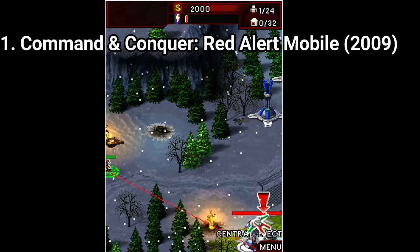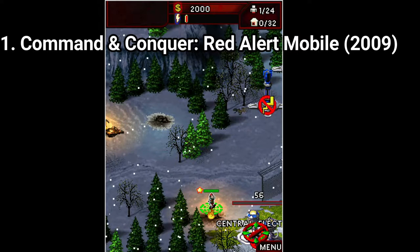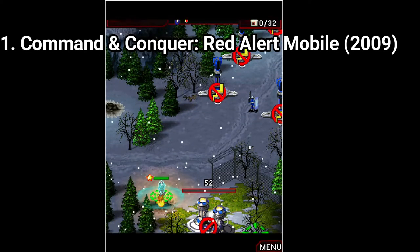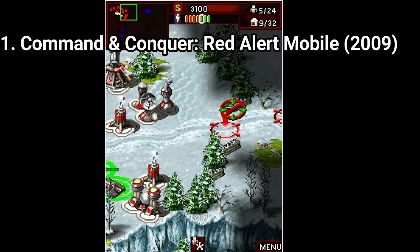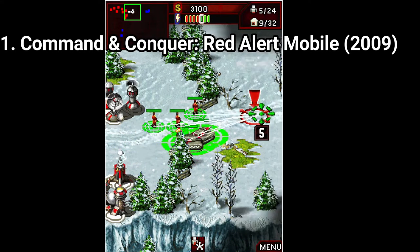Red Alert is one of the best strategy games I've played on Java, and the developers did a great job on this one. Instead of trying to port the PC game, they reinvented the controls and kept the core gameplay. I was surprised to see how good the controls are.